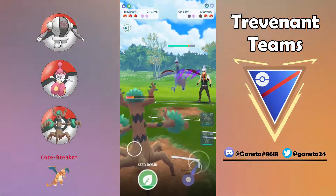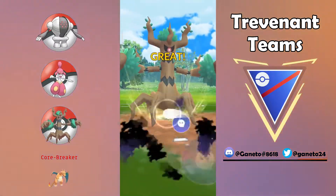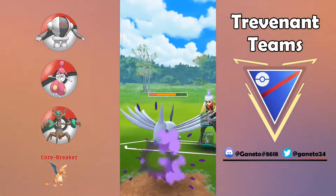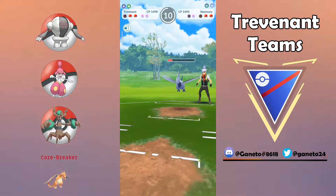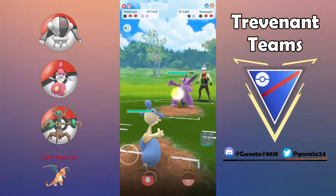Even against this Skarmory you can still go pretty hard with back-to-back Shadow Balls because they cannot farm you down right on time — and look at the damage! I really like Trevenant in the current meta of Open Great League and this team in particular works really well against Skarmory.